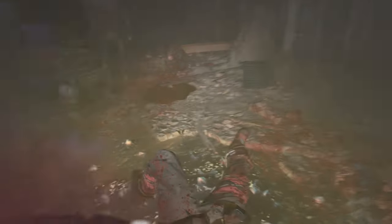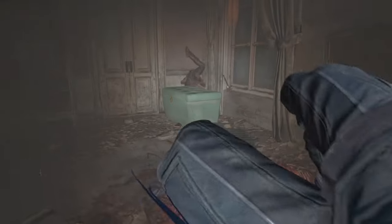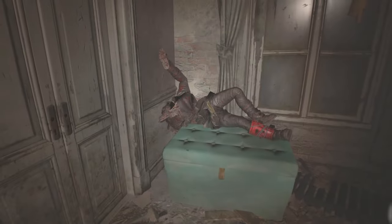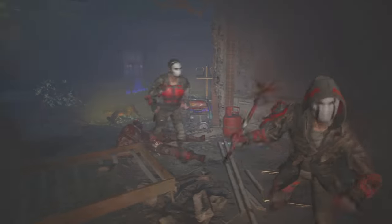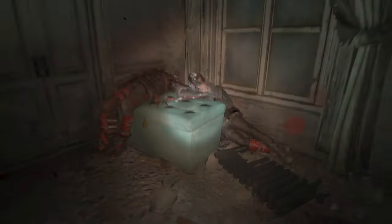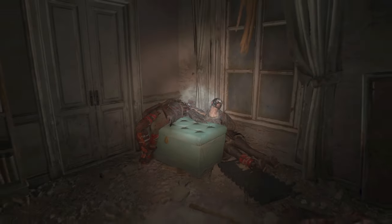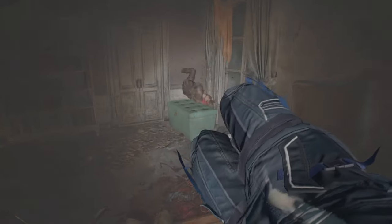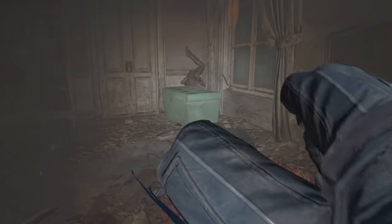A big weakness in Dying Light 2's boss fights is that furniture and objects are placed in the room that you can hit the boss behind. Certain bosses like Waltz can't actually be dropkicked, but there are plenty of other bosses that can. My best tip is that you can dropkick bosses behind furniture — this also works with normal human enemies. If enemies get stuck behind furniture and can't get up, the game automatically kills them, meaning you can win a boss fight in a matter of 5 seconds.